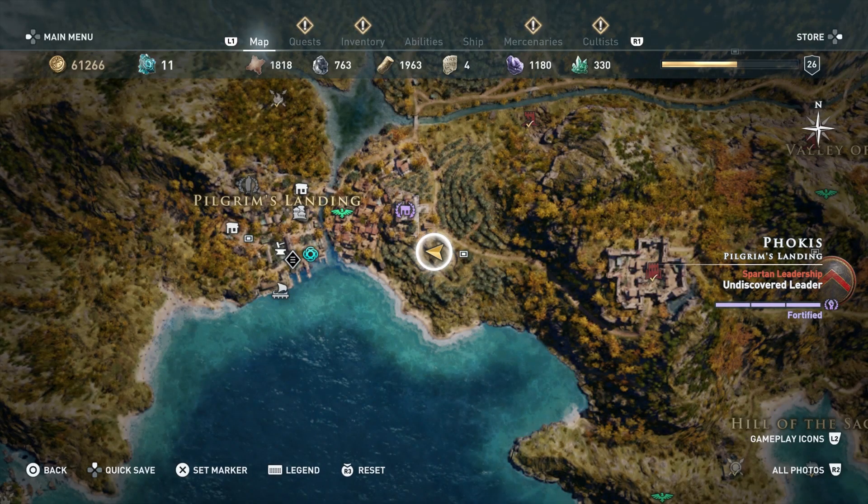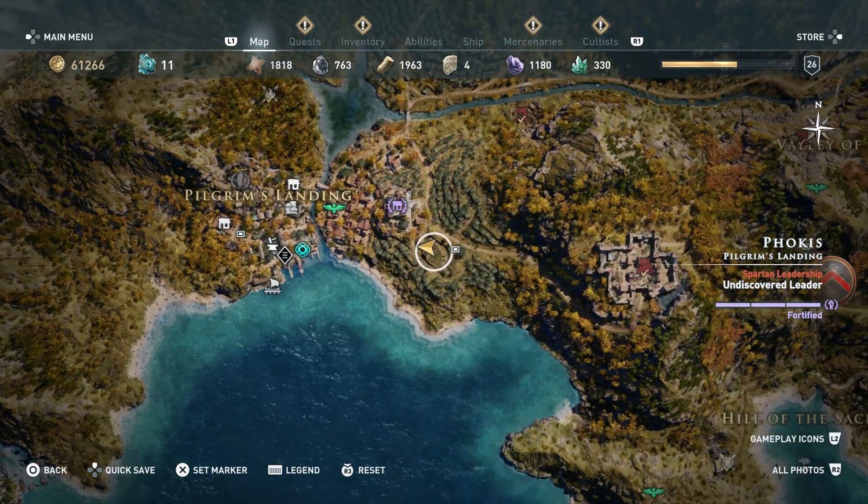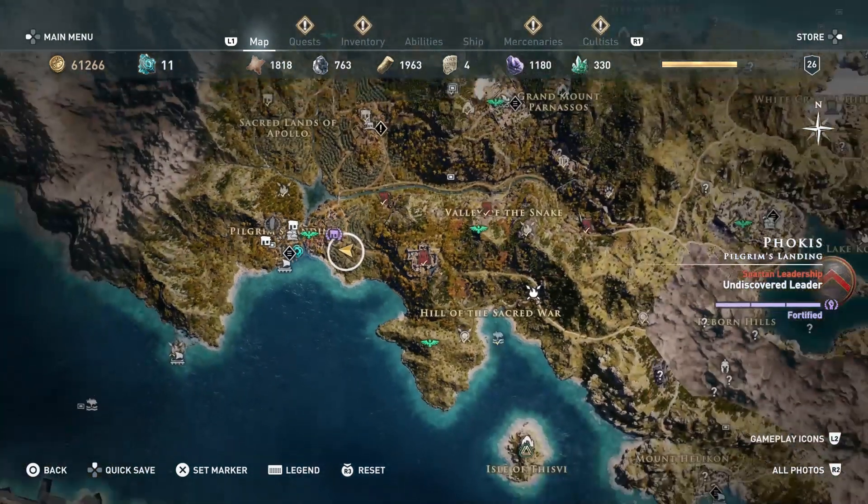When you have the Enigmata, head here on the map — it is also in focus. It is to the east of Pilgrim's Landing and the southeast of the Leader House there.